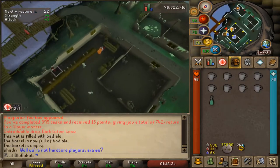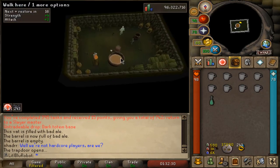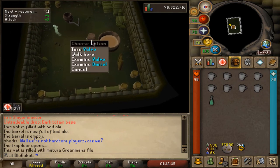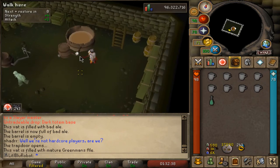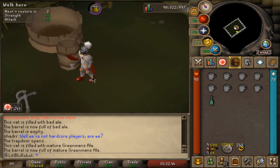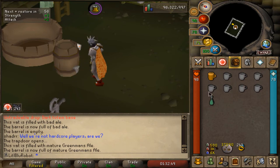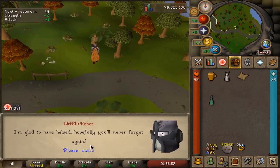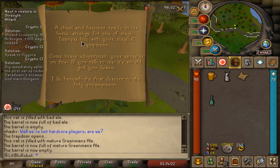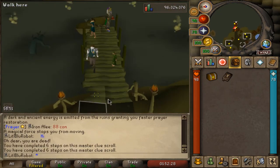My first lot of beer didn't ferment correctly, but this one is mature — cool. I turn the valve and collect it — that's some mature Greenman's ale. Let's take it to Phalo and see what he gives us for our efforts. Oh great, a triple step — at least they're all easy.